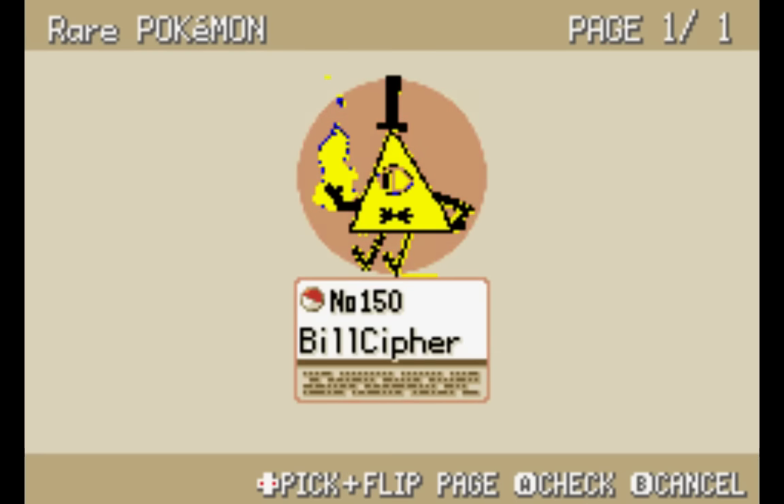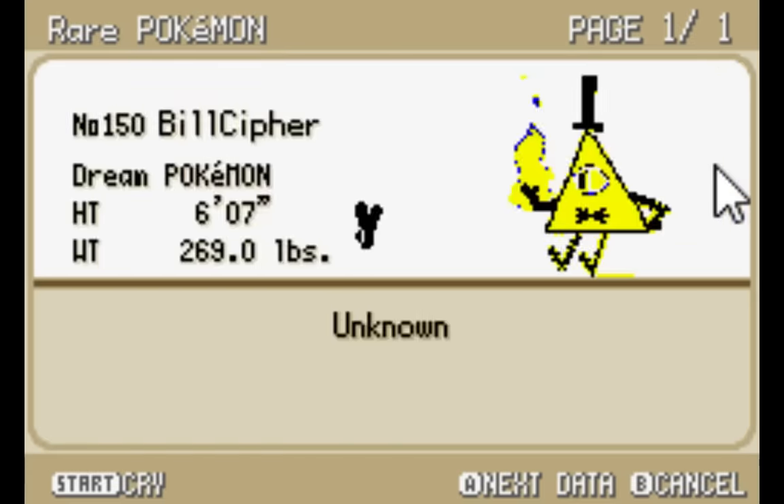This is Bill Cipher — the way he's turned out right now, and might be how he turns out in the game. The Pokedex data is not necessarily correct. I'm going to try changing it up. I'm going to try to change this up to a little bit of unknown, because Bill can change his size and stuff.